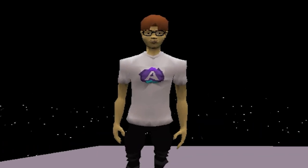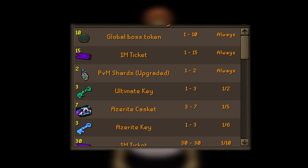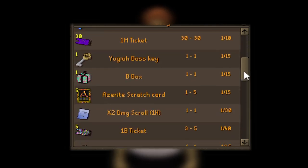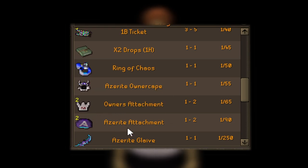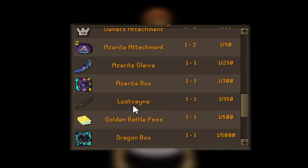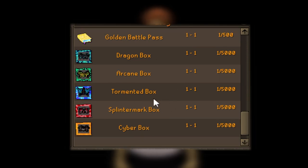So this is what the Diddy boss looks like in-game. Taking a look at Diddy's drops, there is quite a nice loot on this table. There's a build box, two times damage, one build tickets, two times drops, the ring of chaos, the Azarite owner cape, owner's attachment, Azarite attachment, Azarite clay - they're all very common. The Azarite box is only one in 300. Lost Vein, golden battle pass, and a load of boxes. Honestly, this is some insane loot for a global boss.